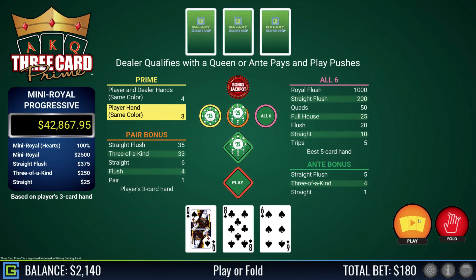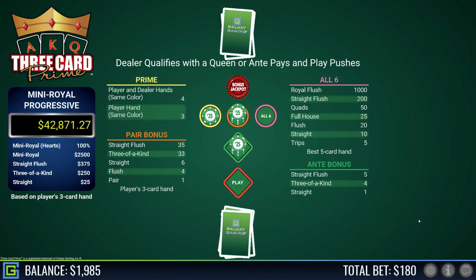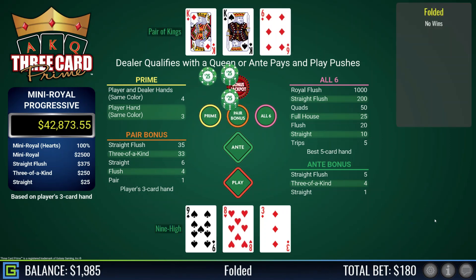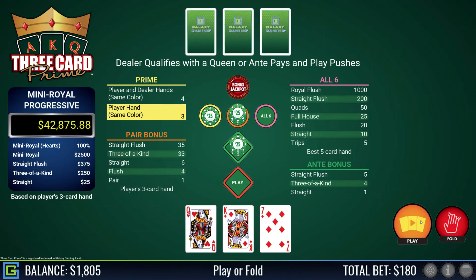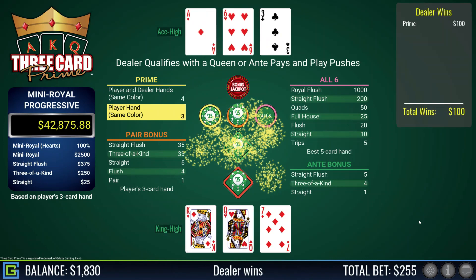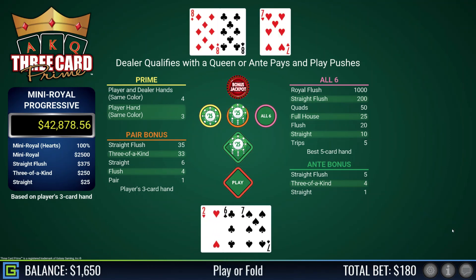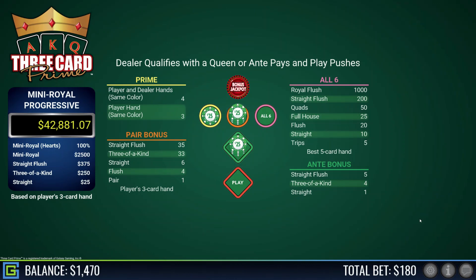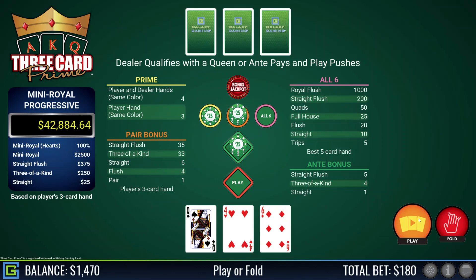Queen-eight-six — prime will pay out, still playable, better than queen-six-four but it's weak. Dealer had ace-jack, beats me. Nine-eight-three, definitely fold — dealer has a pair of kings, good call. King-queen-seven, all red, prime will pay out — definitely playable, but a six-three dealer beats me. Seven-six-two, rubbish — dealer had a pair of eights. I'm just under $1,500. Queen-six-four — we keep getting this exact hand. Playing by the book, we win — dealer does not qualify so it kind of pushes.